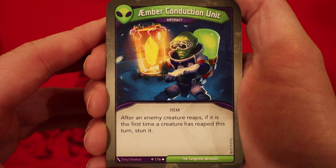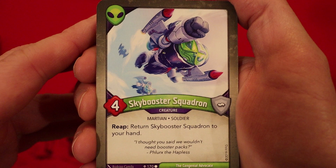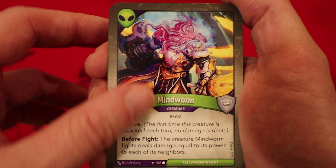Xanthix Harvester — three power. Cannot be used while he has a non-Mars neighbor. Reap: gain an amber. Sky Booster Squadron — four power. Reap: return it to your hand. Two of those — I'm hoping for a Mother Gun now. Mind Worm — one power, elusive. Before the fight, the creature Mind Worm fights deals damage equal to its power to each of its neighbors. Not that good, and of course there are two of them.